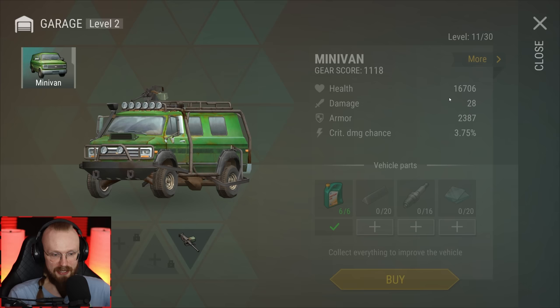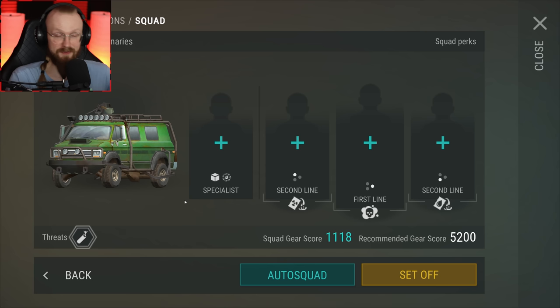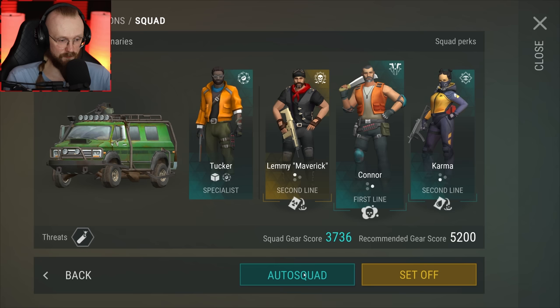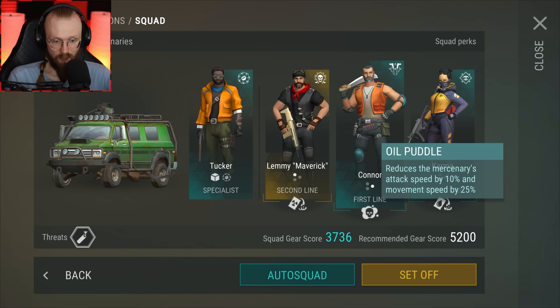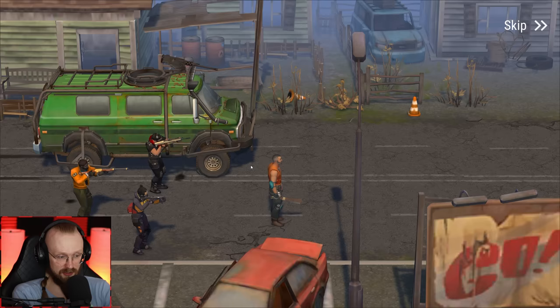For those who don't know, I have unlocked the ghost town and I have this destroyed station. Now in this ghost town, when we try to assemble the squad, we see some more things — it says we have a threat here. Explosive zombie: upon dying, explodes and deals AOE damage. Stalker's aimed shot may detonate it prematurely. There's also a toxic puddle: a mercenary in this puddle loses 5% of health every three seconds. And an oil puddle: reduces attack speed by 10% and movement speed by 25%, damages 1% of mercenary's health every five seconds, and blocks health restoration from using abilities.